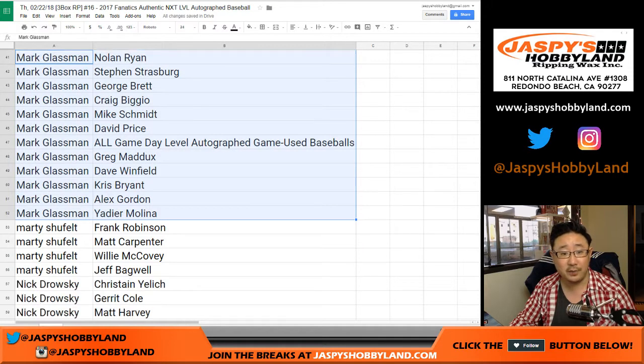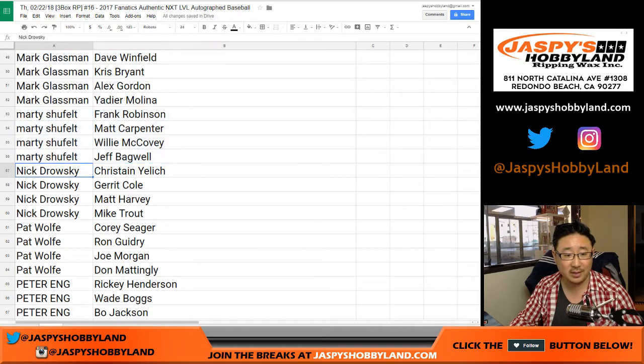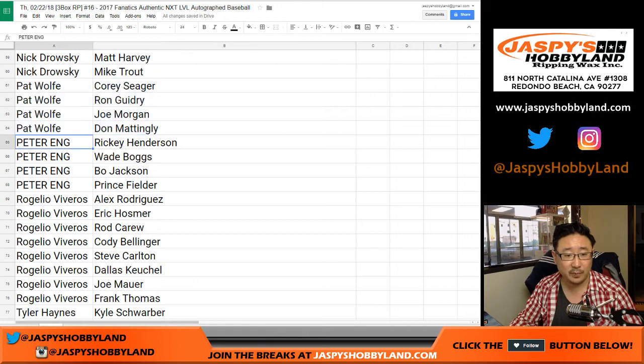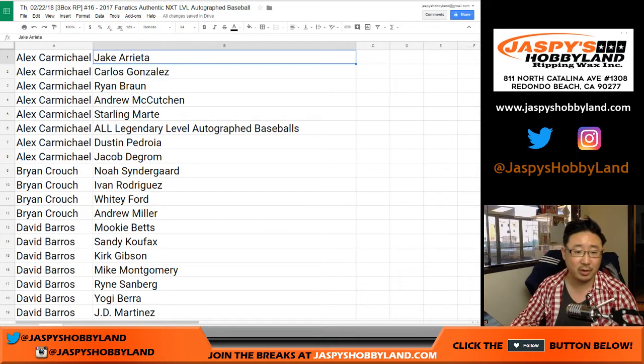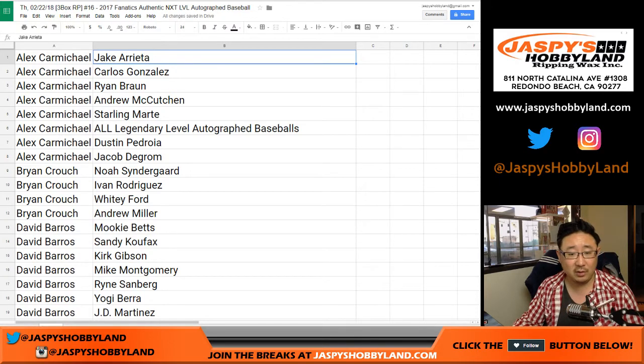Mark, you got the Noel and Ryan — that's what Jeremy Terrell predicted before this break. There's Marty's players, Nick, Wolf, Peter, Rogelio, Tyler Haynes. Any trades? I don't think there'll be any trades. While you're considering trades, or if you need to see the list again let me know. I'm going to post another Next Level baseball break.